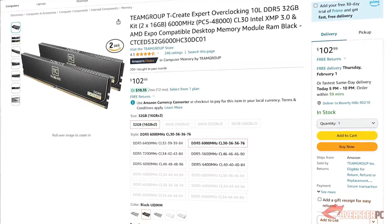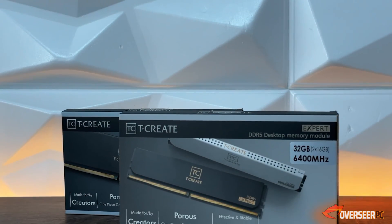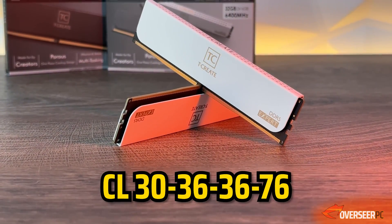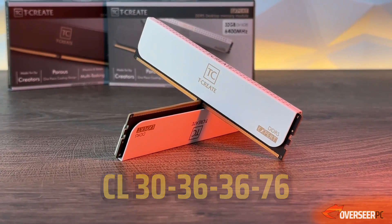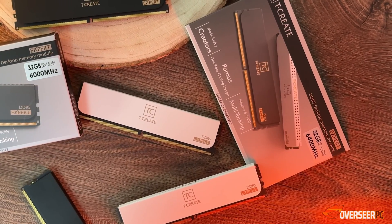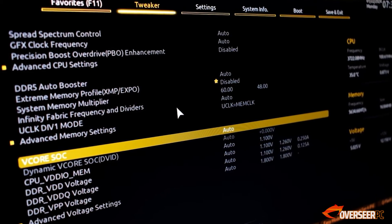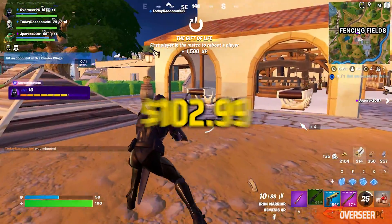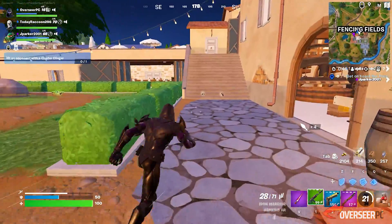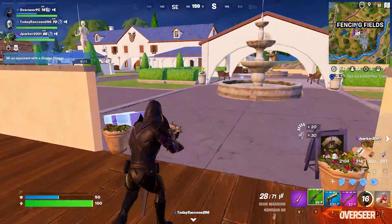For memory, we need DDR5 kits with our AM5 platform, and we've picked the TeamGroup T-Force Expert overclocking DDR5 kit — a 32GB kit at 6000 MHz with very good timings of CL30-36-36-76. Being TeamGroup's Expert series, these are known to be very stable. Just go into the BIOS, enable EXPO, and you're set. It has a minimalistic look and is priced at $103 — a solid deal.